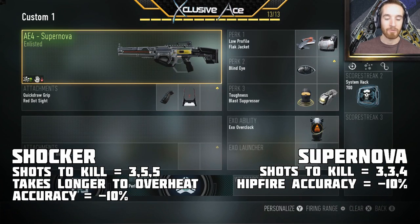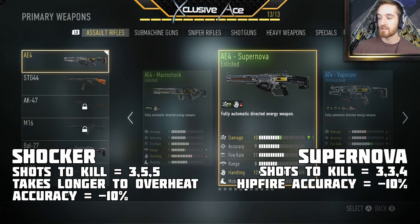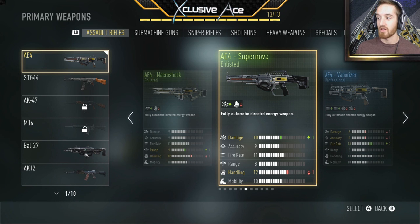I prefer to use the red dot sight. This one is a three-shot kill for quite a long range and then finally drops to a four-shot kill, but that's going to be cross-map type ranges. So most gunfights I'll find myself in, this is going to be a three-shot kill, which is awesome. It also doesn't have the downsides of the Gigawatt — the terrible iron sights and the accuracy penalty. Let's hop into a game and see how we do.